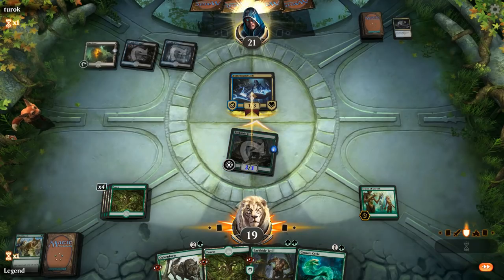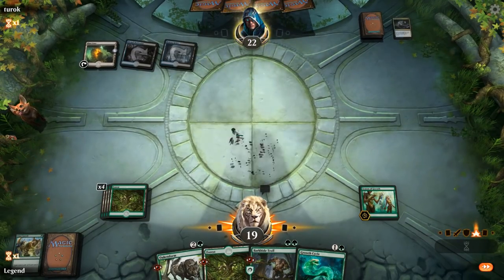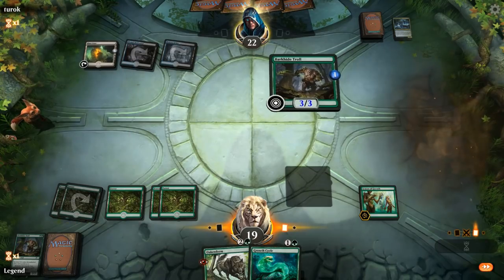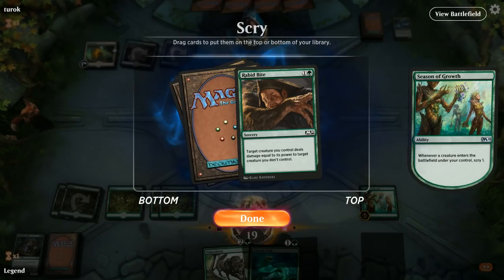We've got another Growth Cycle so we'll start attacking. Opponent does trade. We also have to watch out for the Blast Zone, which could take out up to two-mana permanents — the troll and Season of Growth — but that's going to require a lot of mana, so hopefully we can make something happen before then.